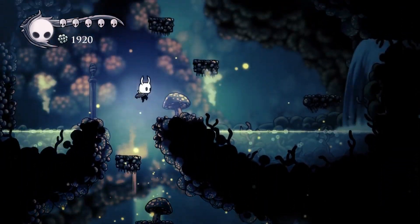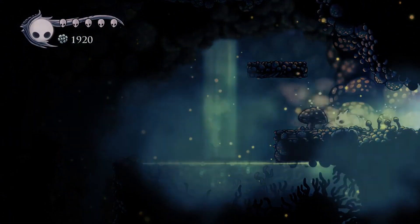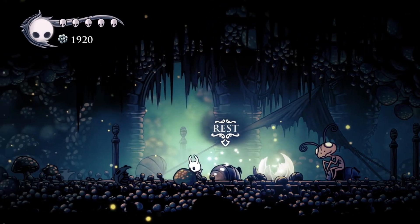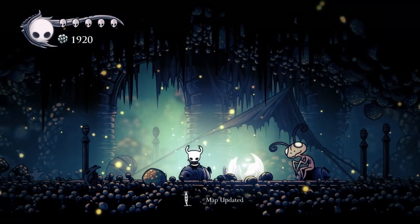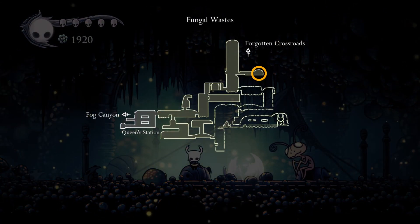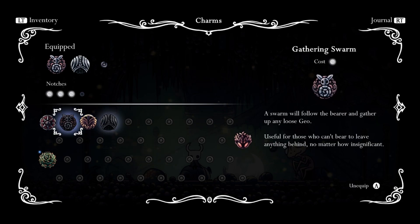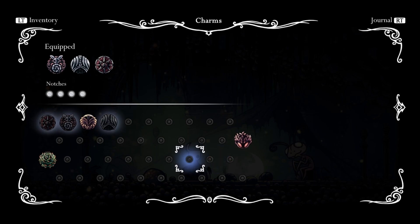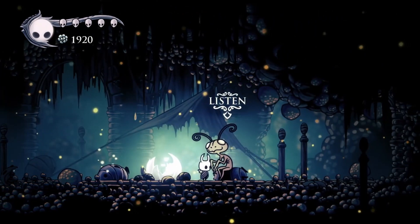We only have three charm notches to start the game and this shows us that's an upgradeable total to allow us to insert more charms as the game goes on - which is just a huge deal. I highly recommend heading upwards here. First we find a bench of sorts - it's actually the corpse of a bug, but you take what you get. We can see on our map that we've gone quite a bit upwards, and we now have four notches as opposed to three.